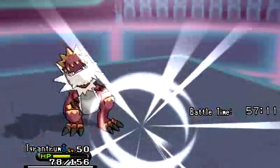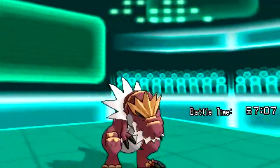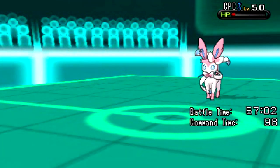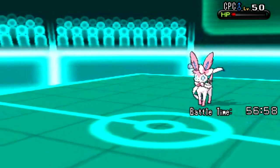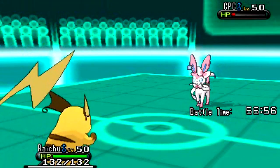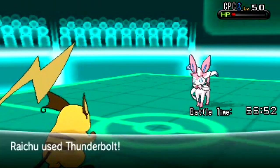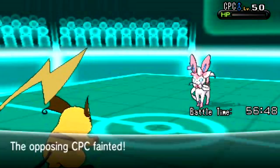He goes for the Moon Blast and takes it down. Tyrantrum has been a powerhouse throughout my main game, so it sucks that he had to go down like that. Now at three minutes into battle, I decide to send out my Raichu. I like Raichu more than Pikachu, despite the fact that Pikachu in Gen 6 has its traditional Pikachu sound. I go for the Thunderbolt, and I finally take down Sylveon — thank God for it.